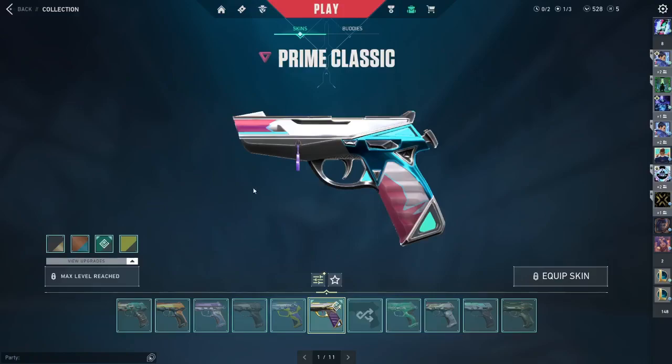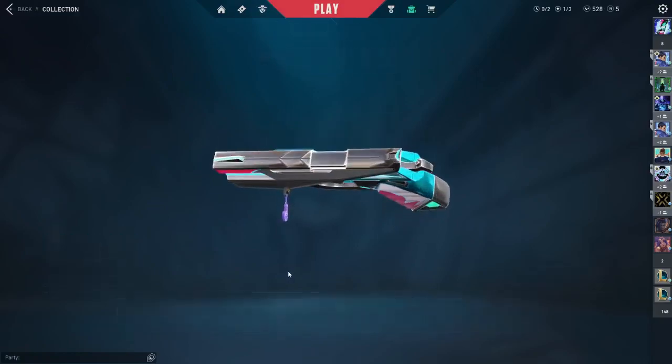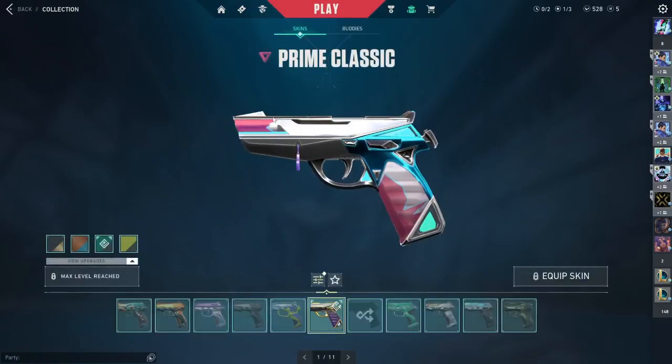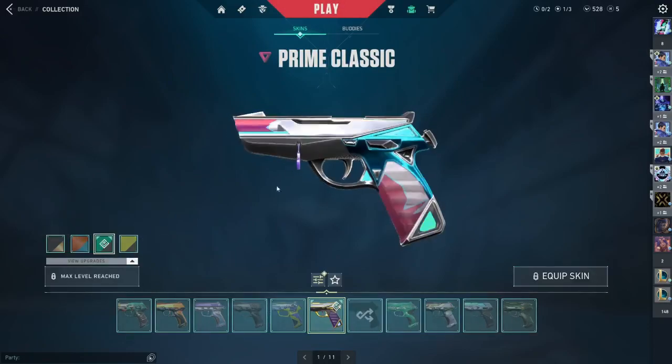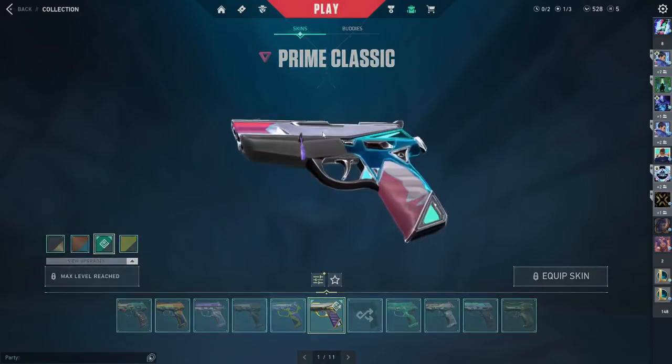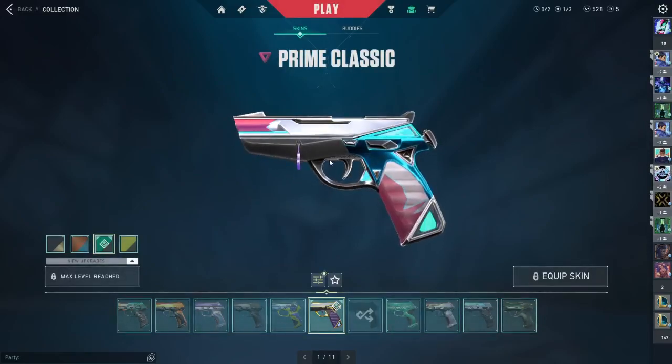For the Classic, I have the Prime — you can't go wrong with it, it's one of the best Classic skins. I have it fully upgraded. I prefer the orange or blue variants; they're the best in my opinion. I also have a bunch of battle pass Classics.